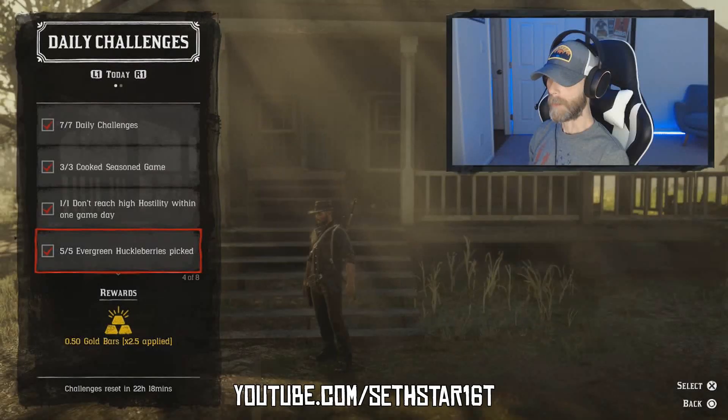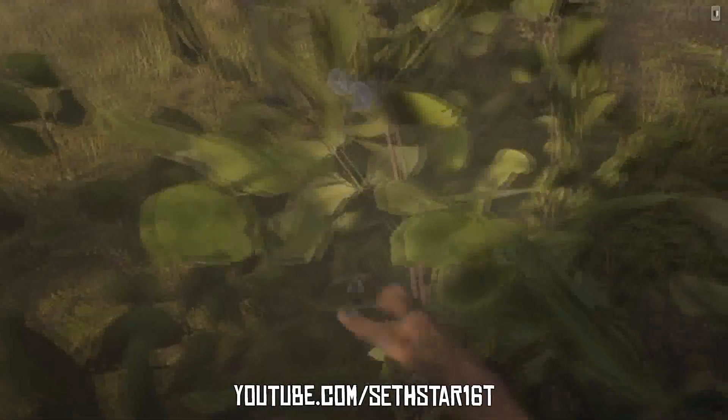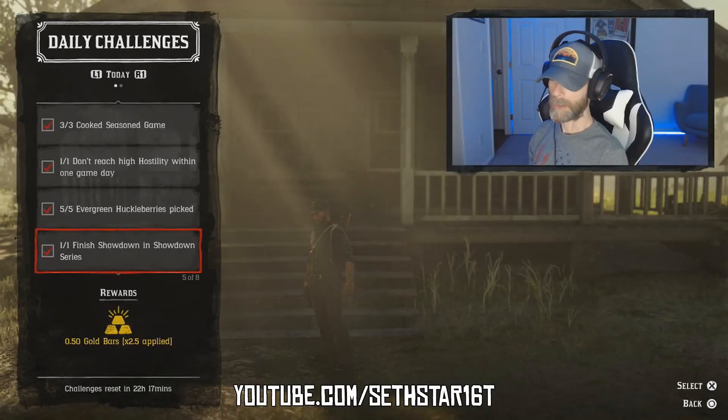Number three: evergreen huckleberries picked, marked on the map by the red pin points. We can gather these up as we're knocking out today's other daily challenges. Number four: finish a showdown series. Jump into a showdown series and play one from lobby to lobby.